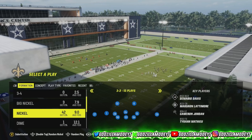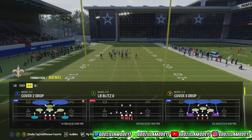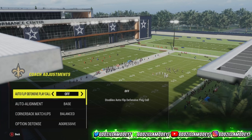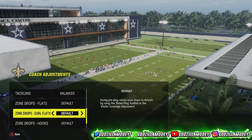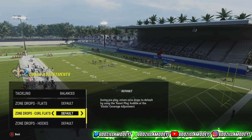All right, boys. Next thing: have your best defenders in the game — that's the lineman, cornerback, all that good stuff. The next thing y'all want to do is come out and go to coach adjustments. Have auto-flip on off, auto-alignment base, option defense aggressive, and everything else. Now look, this is the best base defense, but y'all can make adjustments to it however your opponent plays.